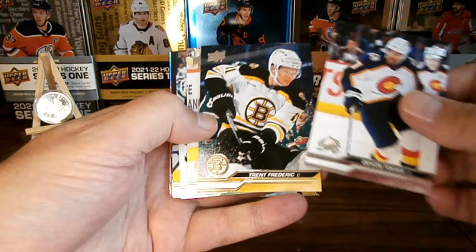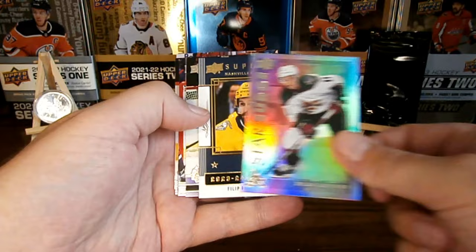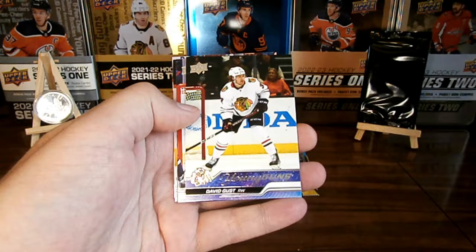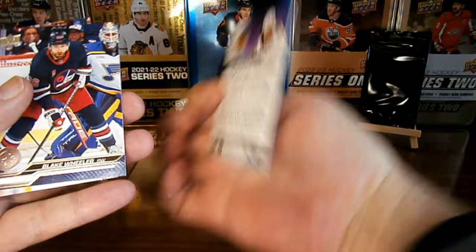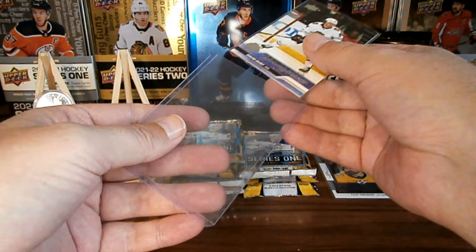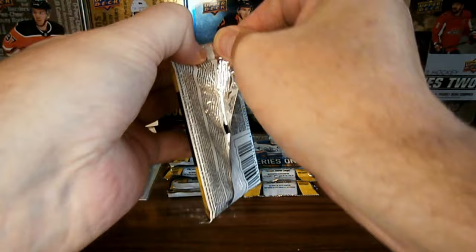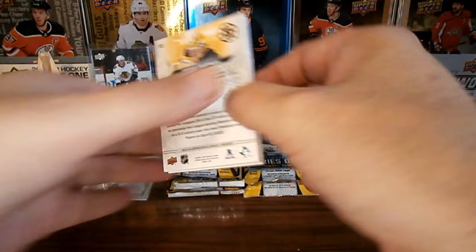We've got some base. We've got a Star Surge Dylan Gunther. We've got a Philip Forsberg superstar. We've got a Young Gun — look at that — a David Guest Young Gun. We'll give him the Young Gun treatment, get him in there. Nice, that was a good first pack, let's keep it going.